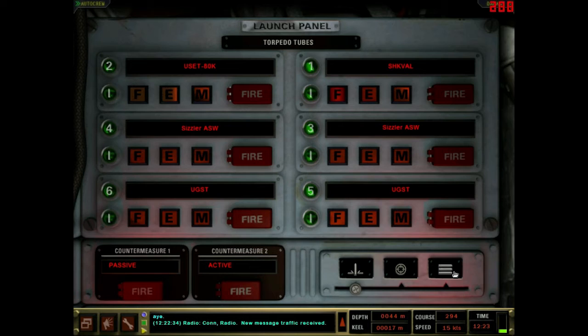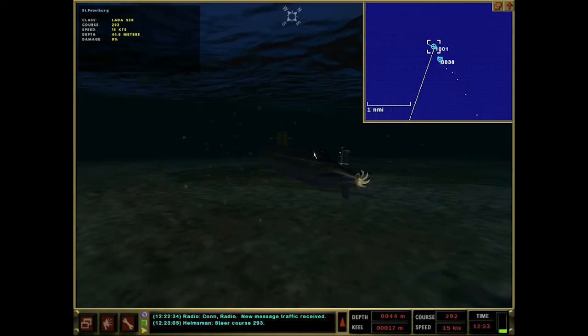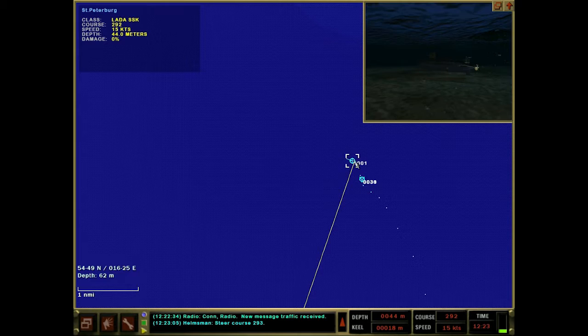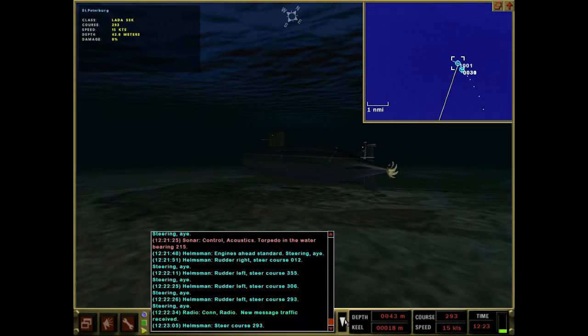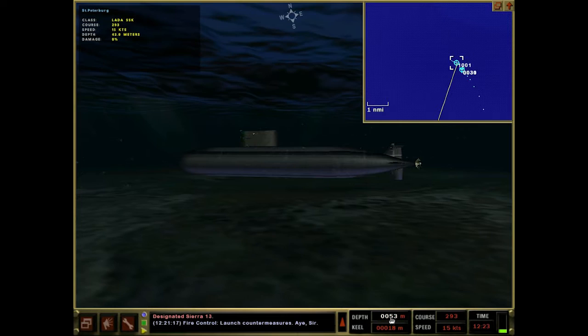I'm loading up a passive here, course 293. I'm running and starting to get a little low on countermeasures, but that's fine. Can we get a little deeper? I ordered a depth decrease - I should be able to just look here and see my ordered depth. It's not showing correctly, so we're going to go down to 50 meters.